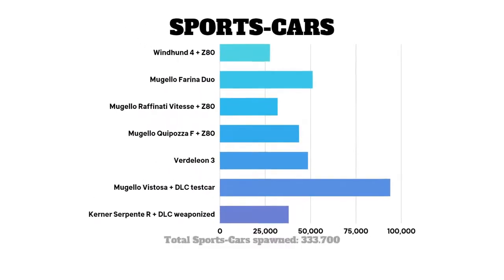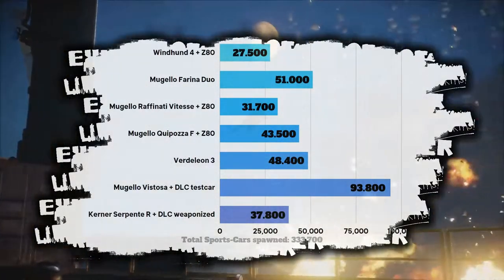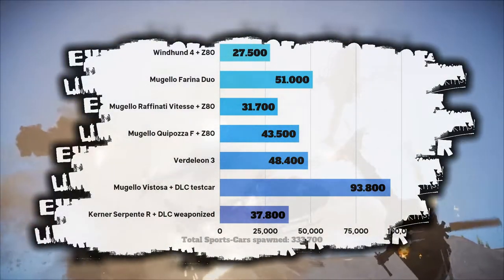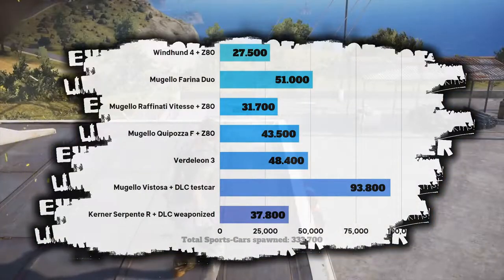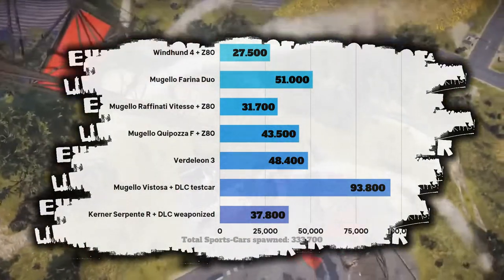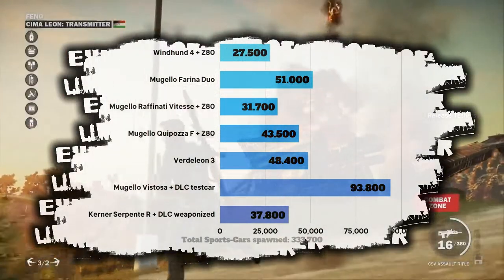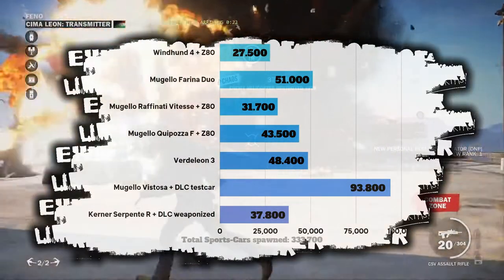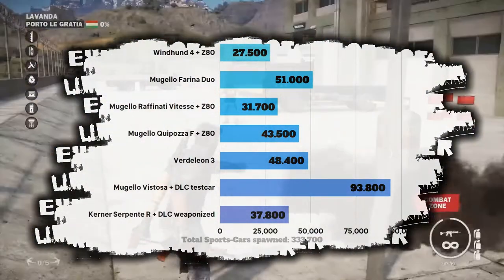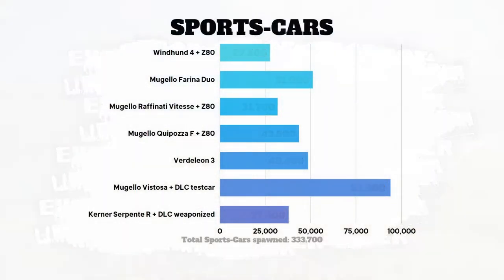First up, we got sports cars. To nobody's surprise, the Vistosa is in first place by a long shot, followed by the Farina Duo and the Verde Leon. Then the vintage cars and the Serpent, with the Windhund at the end. I actually didn't think the Vistosa would be this far ahead — I expected the three supercars to be much closer together. All sports cars combined have been spawned 333,700 times since the recording started.